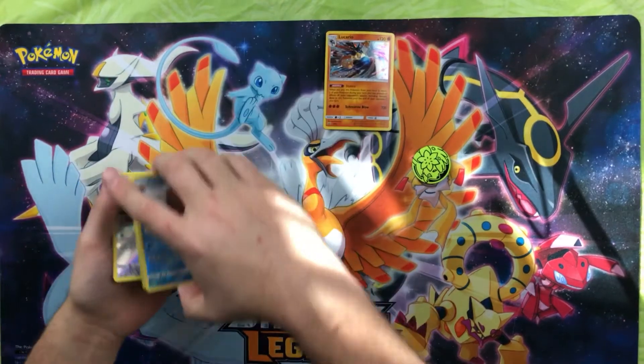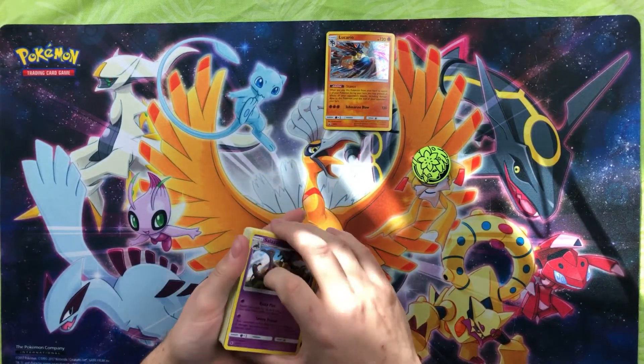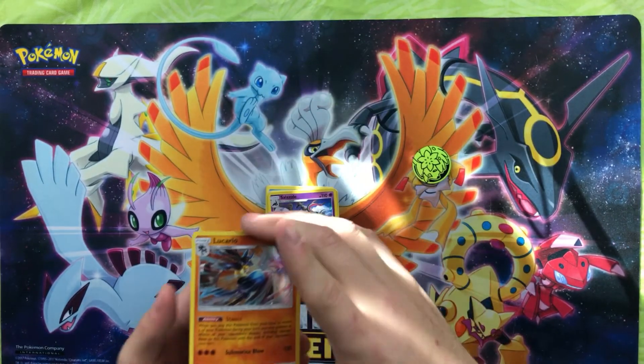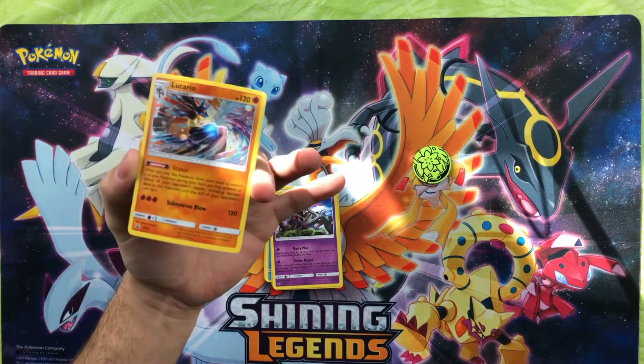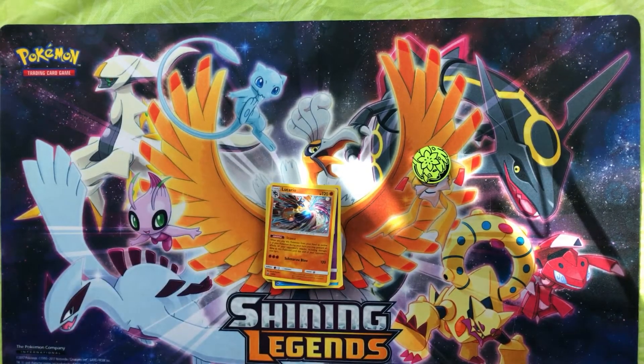So we opened up three packs — best pull is a Salazzle Hollow. And of course, we got David Bowie the Lucario. If you guys don't name your Riolu-Lucario David Bowie next time, I'll be very sad. David Bowie Lucario. Thanks for hanging out with me, and I'll see you next time on the flip side.